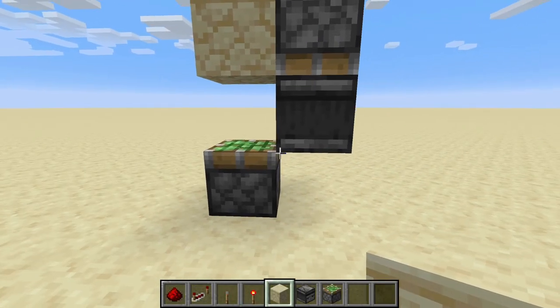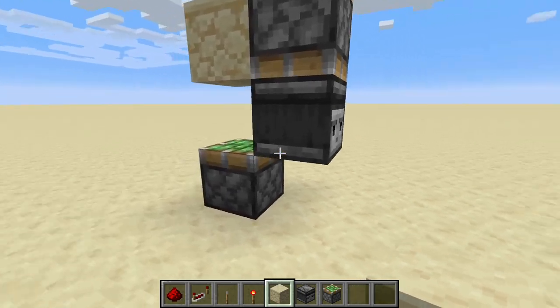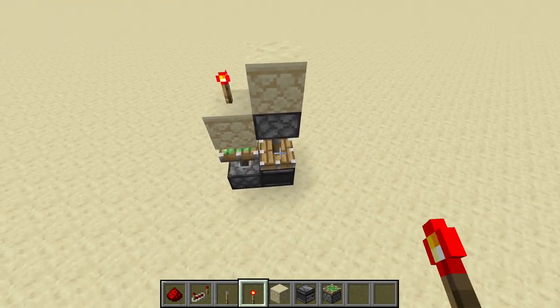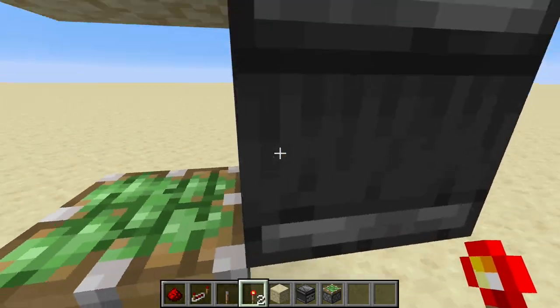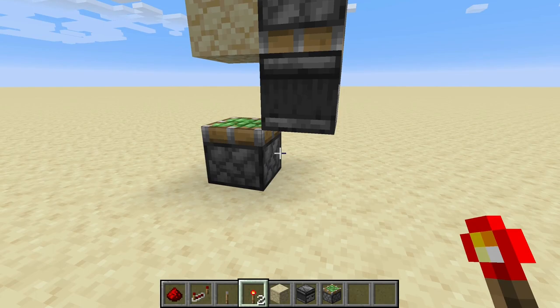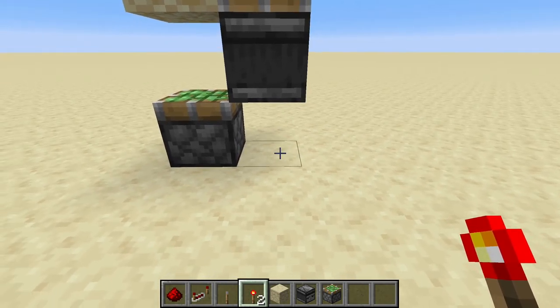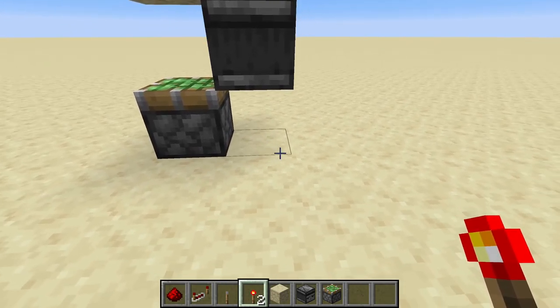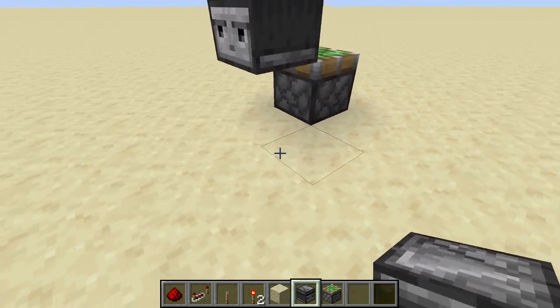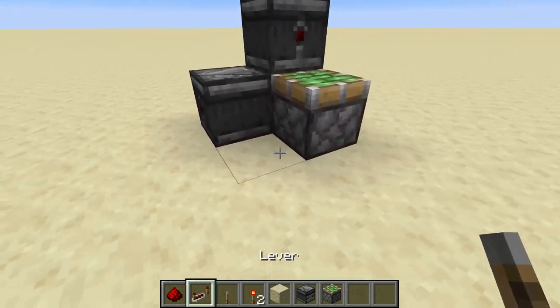Now, how to get an output out of this. You have a tiny design for your redstone torch key, but powering it is tricky because you don't get any output directly. How I do it is by placing an observer here.